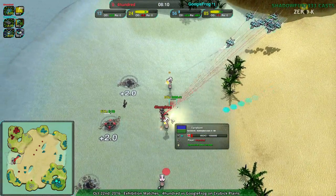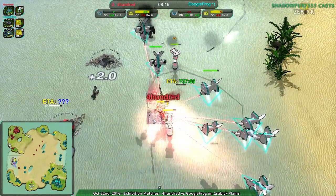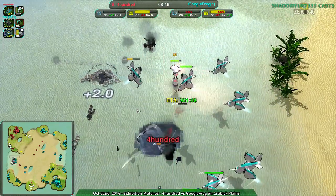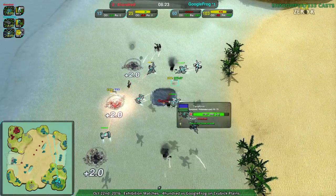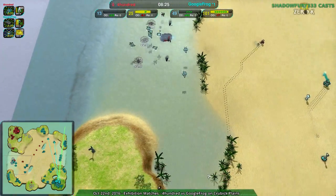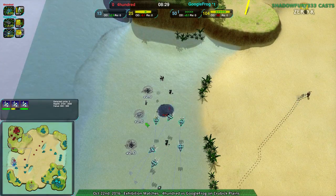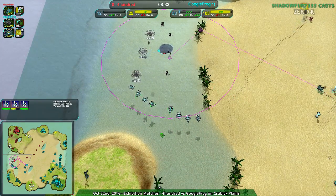Speaking of killing workers — the commander, oh man, this is going to suck for 400. I think this is going to be the killing blow. And 400 is digging themselves into a hole — and actually successfully avoiding it. It was a hole in the beach, so they're underwater, safely underwater. Probably going to dig themselves back out, though who knows. I thought Google Frog might keep a banshee or two over there just to stop 400 from ever digging themselves back out of that hole.